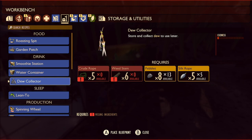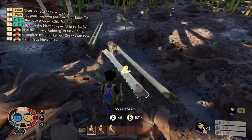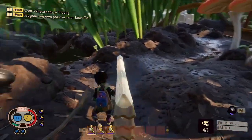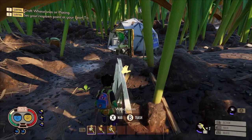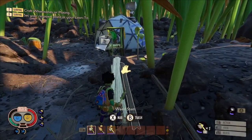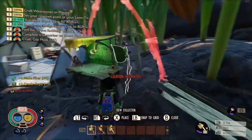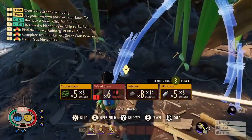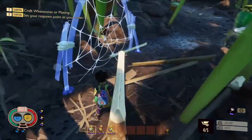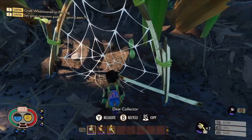So to build the dew collector we'll need some weed stem, so let's go chop that down. For now we've only got a tier 1 axe, so dandelions will have to do. Once we get a tier 2 axe, we'll be able to chop down some husky weed stem. Okay, that should be enough. We'll put it there and add the weed stem.